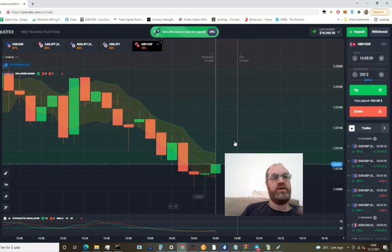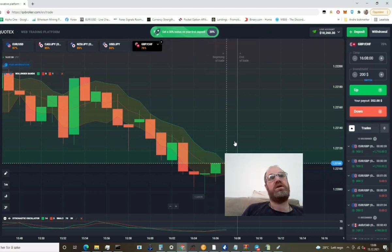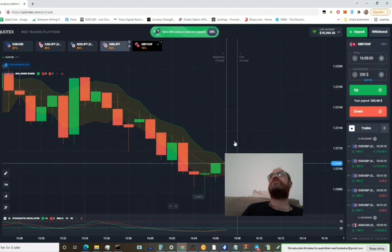My target entry — I would want to go in around this region. If it could have gone down there, I would be happy to take the trade. Like I said, if I had gone in, it would be a winner. But let's see if we find another one.